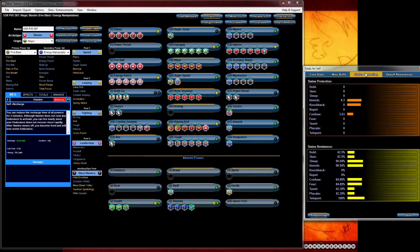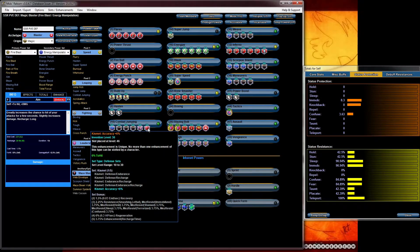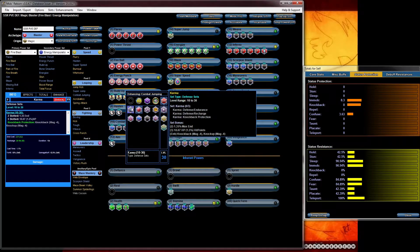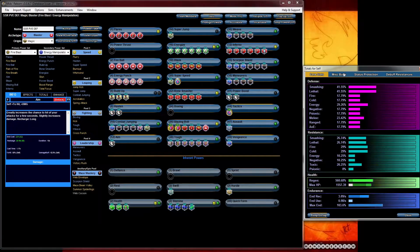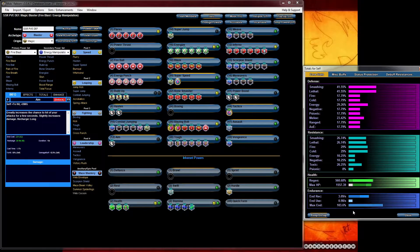Also right now our knockback protection is at 8.3. I'm a big proponent of getting it to at least 10 or higher. Especially with build up and aim, you really don't need the extra accuracy — you could change this for a knockback protection enhancement. And there you go — that should put you at 12. With this setup you could pretty much keep all of your powers on and you should be alright.